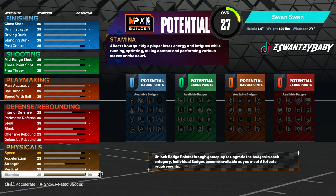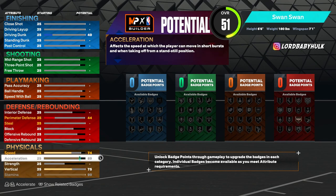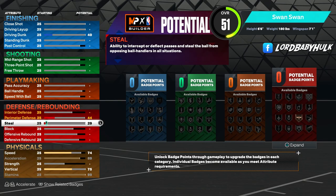People think your stats stop at 99 — they don't, they go above 100. When you start to get hot, your badges kick in, etc. Stamina is very important for a lot of aspects of the game. We got 99 stamina — I'm not saying make 99 stamina for all your builds, but for this build in particular you want it. The 75 vertical and 89 acceleration are very important for dribblers and speed boosting in general.